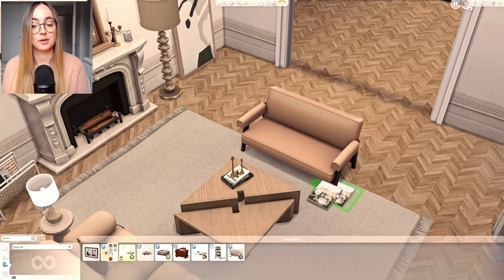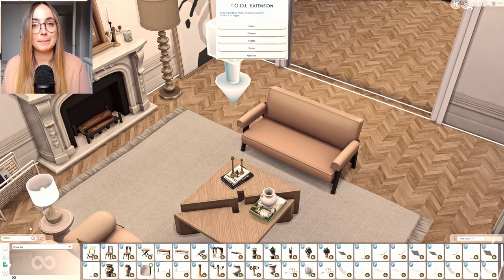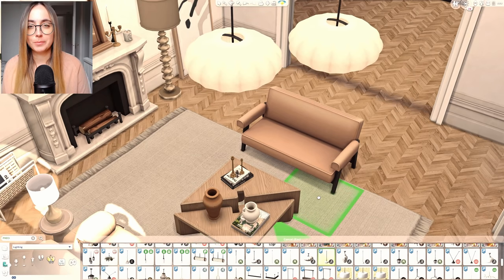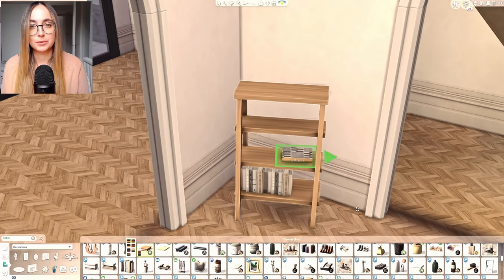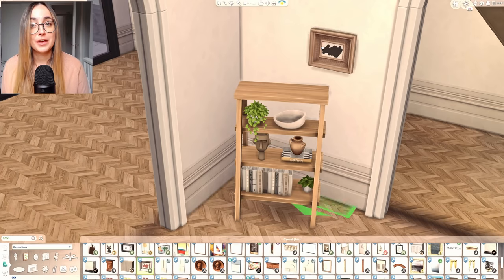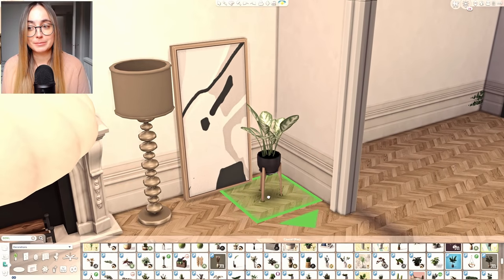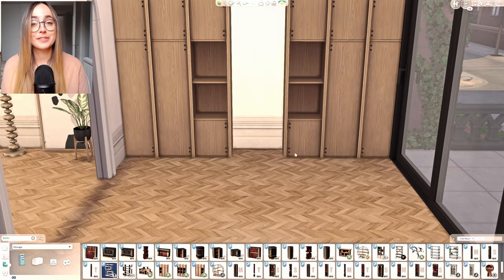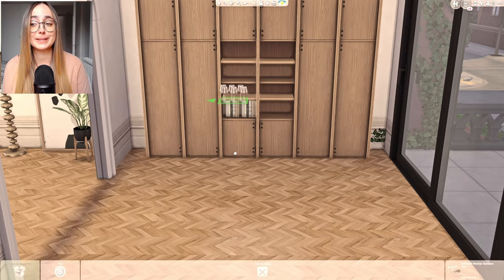We're furnishing three townhouses, which is one reason why this video is a lot longer. I hope you stick around for all three to see the differences between them, and tell me which townhouse is your favorite in the comments — I'd really love to know how many people side with my favorite or prefer a completely different one. The first townhouse is super light and neutral — I went for a super bright look with light brown, whites, and beige slash slight peach tones.